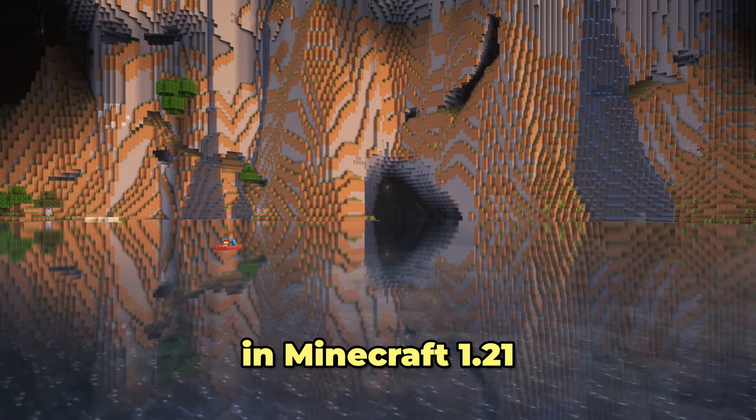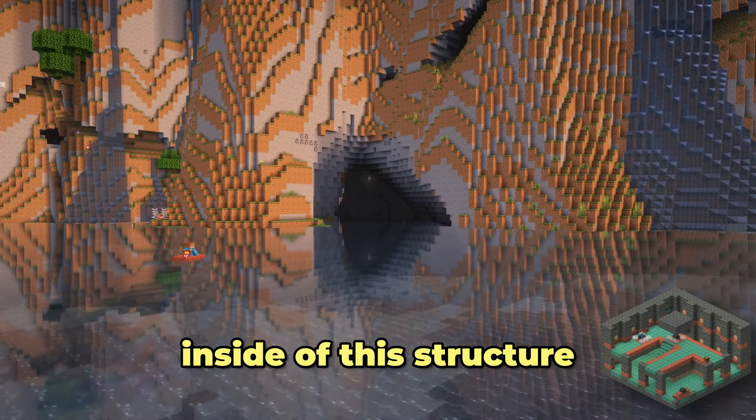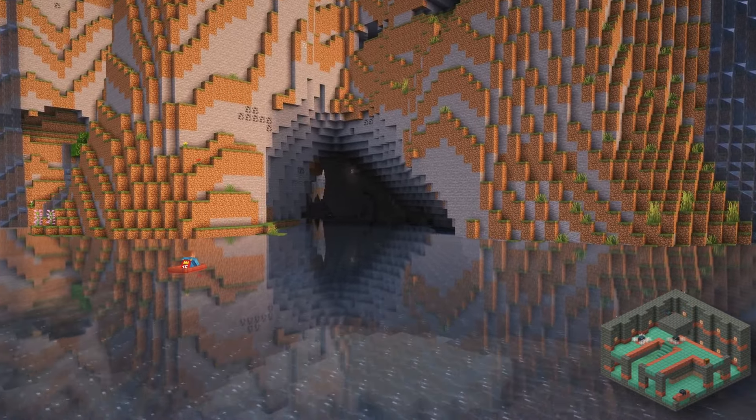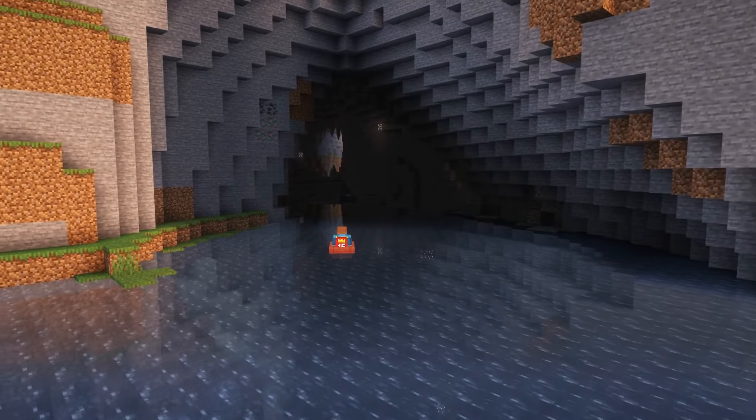In Minecraft 1.21, better known as the Tricky Trials update, a new structure was added. Inside of this structure, there's a whole bunch of new loot tables, spawners, and mobs. And in this video, I'll be giving you helpful tips to use while exploring these new trial chambers.